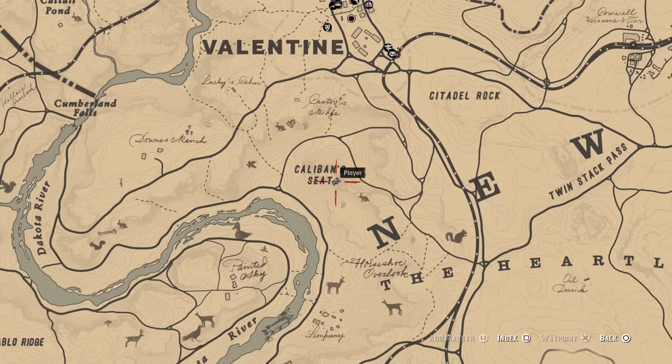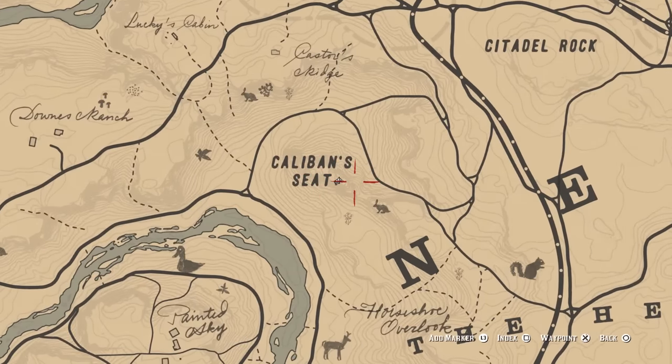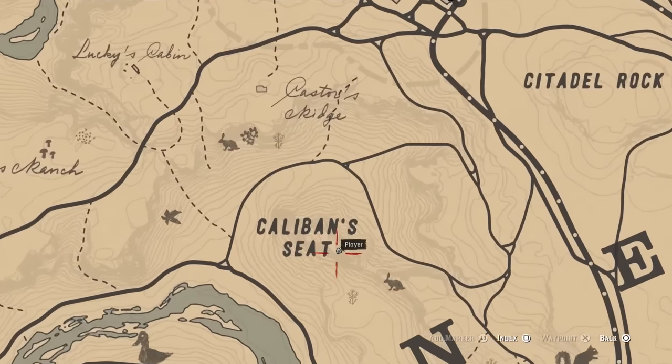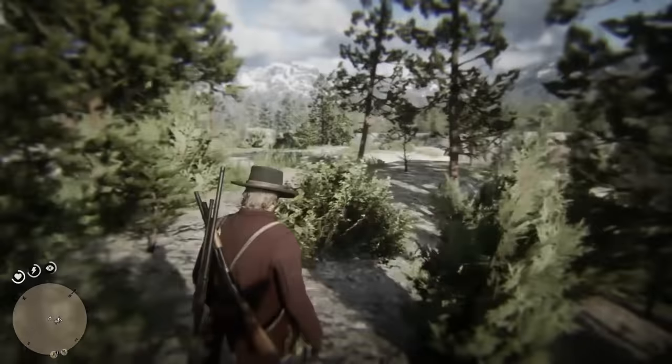The actual treasure itself is in Caliban Seat. It is to the south of Valentine. You're going to have to climb up it. You can climb up with your horse — there's a little makeshift ramp and you can take your horse up there.